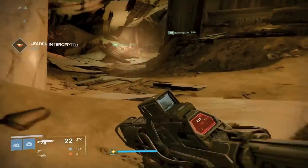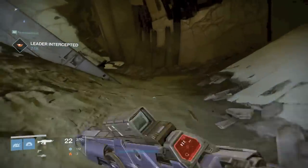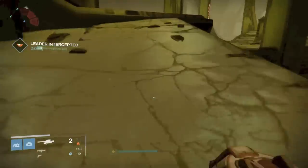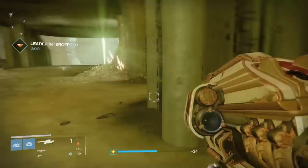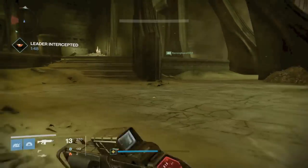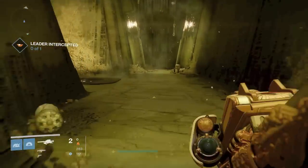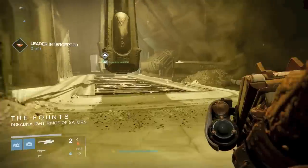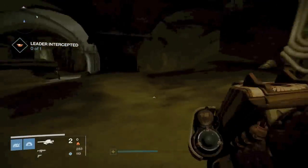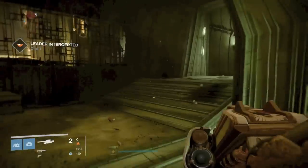Then you will get a phase three, which is going to be taking down a high-ranking Cabal leader. This is also timed and it makes you go super deep to kill this guy. Make sure you are paying attention to where your arrow is pointing so you have enough time to kill the enemy. This took us all the way to the Founts - I wasn't really paying attention but my teammate was already running and said we've got to go super deep. Our other teammate was going for an engram across the room. Just make sure that you are aware of the time, and then once you enter the Founts or the area where you need to contact and kill the leader, the timer will go away.